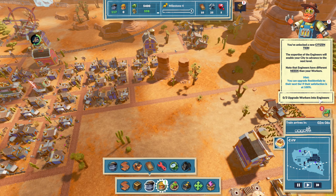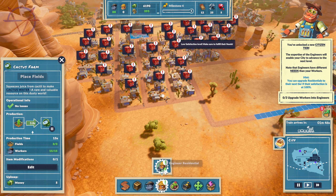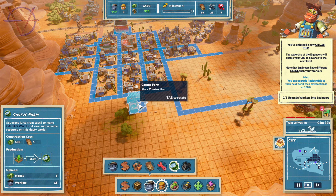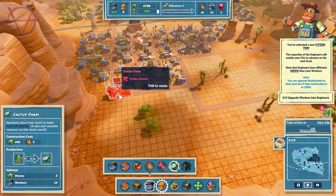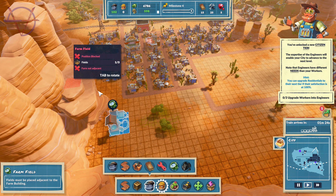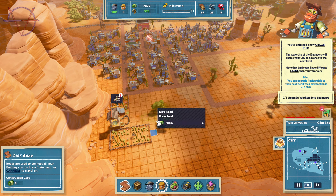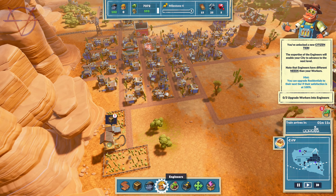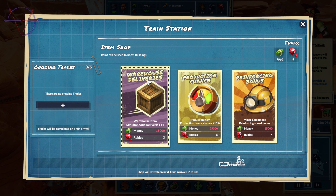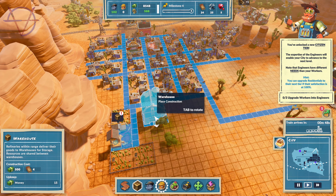What do we do now? Upgrade workers into engineers. We need two farms — or maybe one farm. We gotta upgrade the existing residential buildings. Cactus farm here. And maybe here — third field. Road and warehouse. Train station warehouse deliveries — it doesn't increase the range. I need to build one more warehouse here.